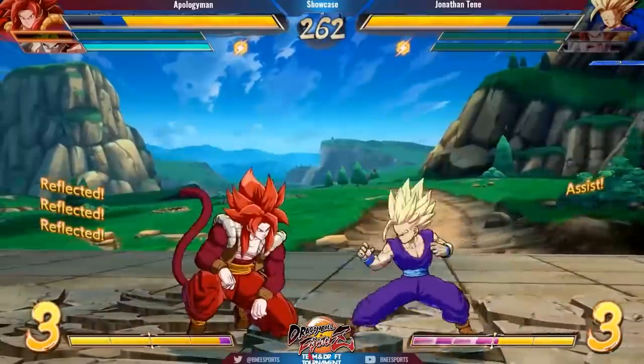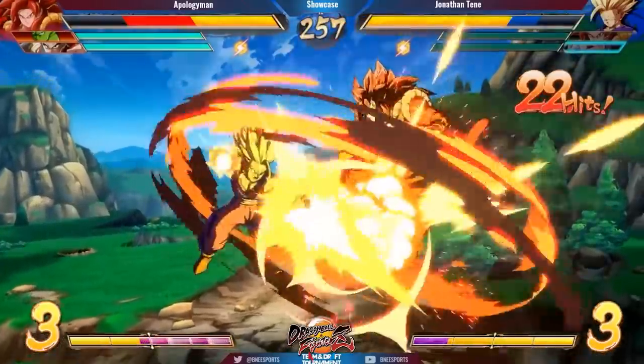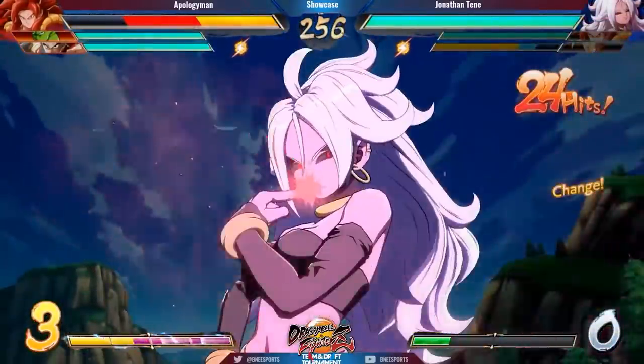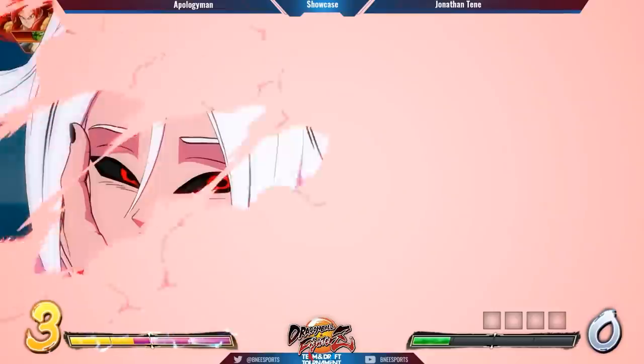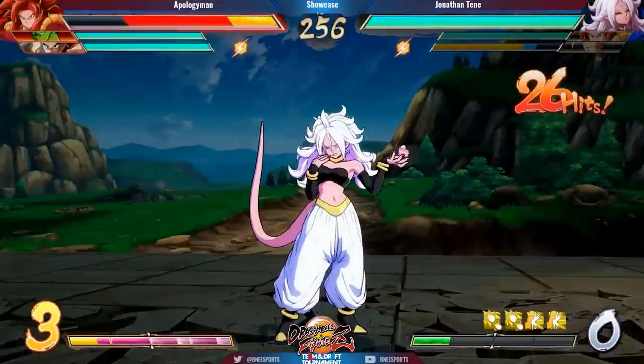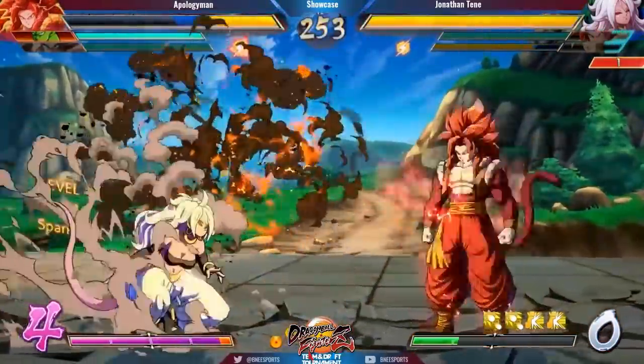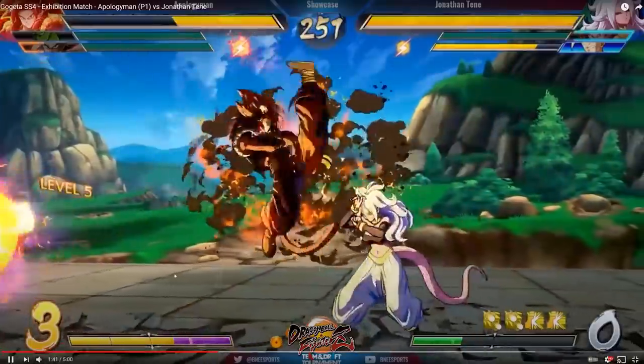Good reflex — oh my goodness, the crossover team! I like how this is a Gogeta-themed video. This is definitely where the strategy starts getting scary. Android 21 is just going to get a level 3 and the hard knockdown. How does Gogeta get out of this? Sparking Baby, yeah sparking for sure. It's a showcase — level 4.